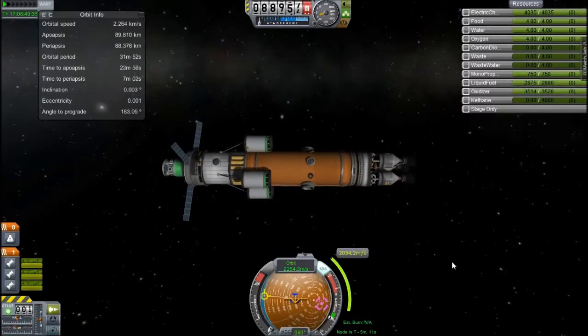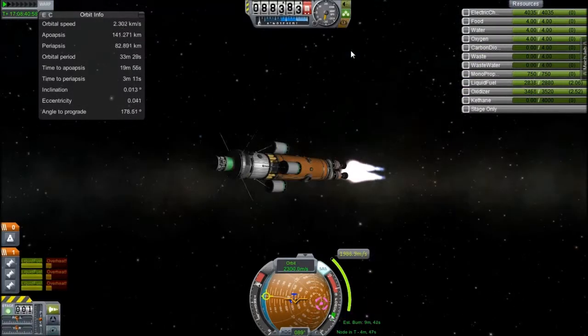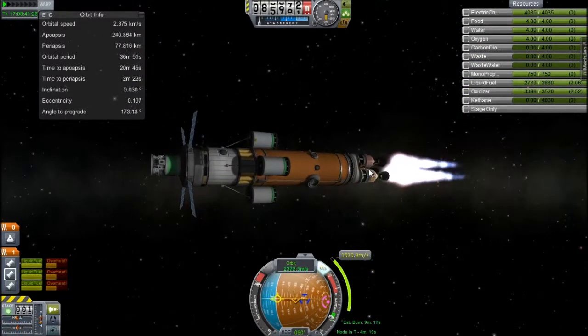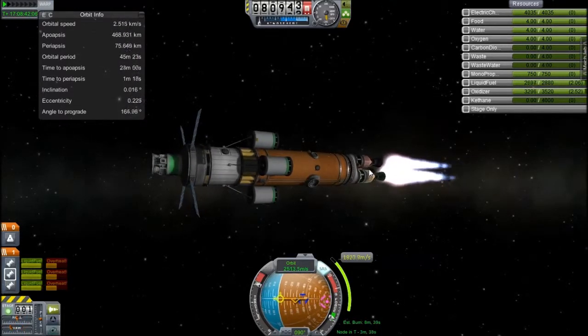Some things go a little wrong, as you will see later, and I kind of lose a little bit of fuel over that. But I'm not too worried because — if you saw the last episode — I have found fields of ketane around ELU, so I will be able to fuel the station with as much fuel as I can carry when I send some ketane stuff out there.